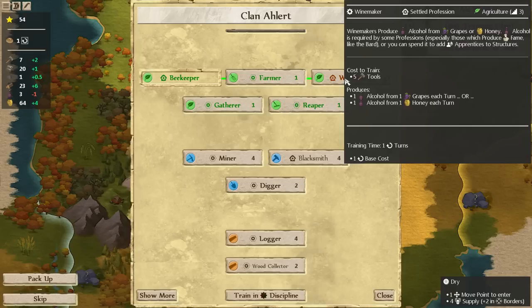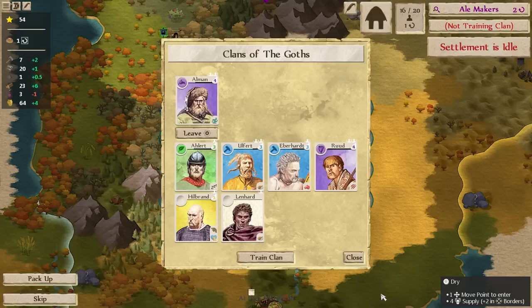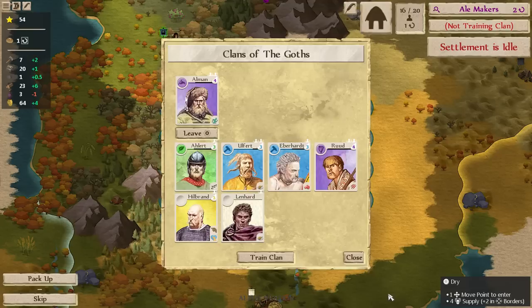That was the last caravan of the year — we're not going to get any more alcohol until the spring. I may at least wait until it gets cold and the apiary stops producing honey for the year, so we get a few more turns out of it. Is there something else we can do in the meantime?